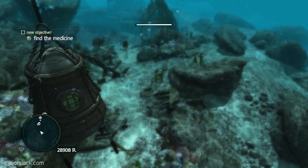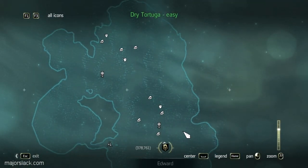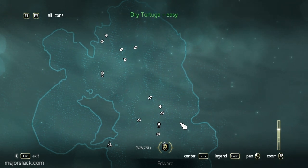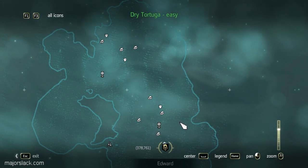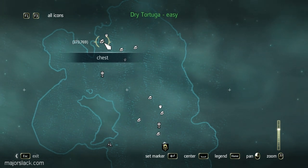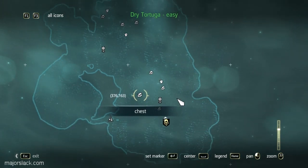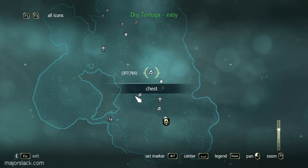Okay, now our optional objectives — I might not be able to complete them, there's no way... okay maybe I'll give it a shot. We have to loot three chests, that's easy, and avoid getting attacked by sharks — I always blow it. One very important thing: this chest here contains an upgrade plan, so if you loot any chest, loot that one. This chest here is the objective.